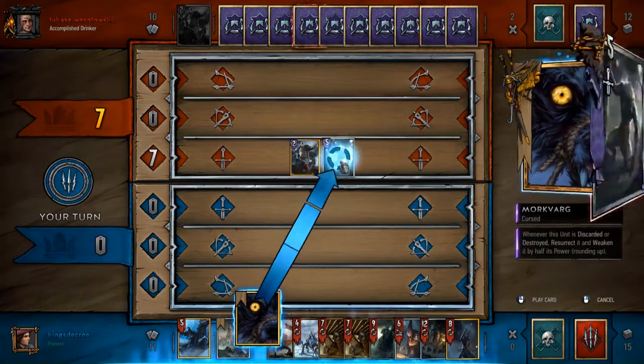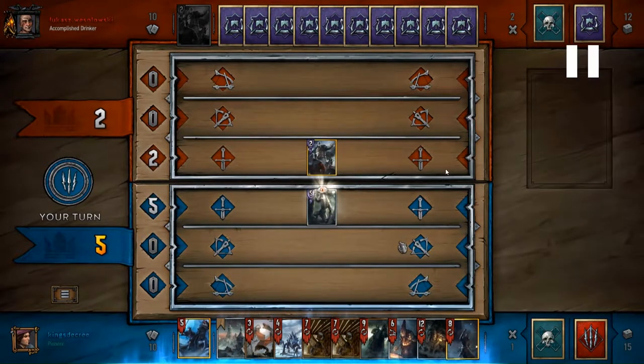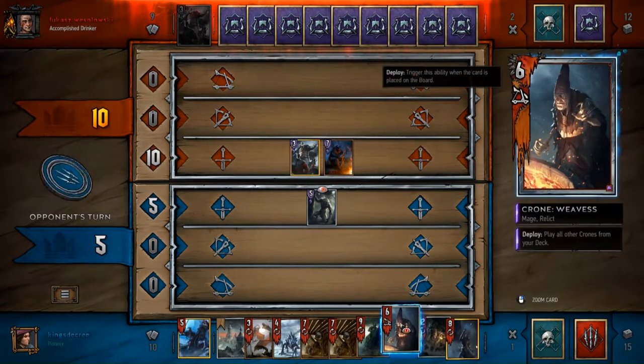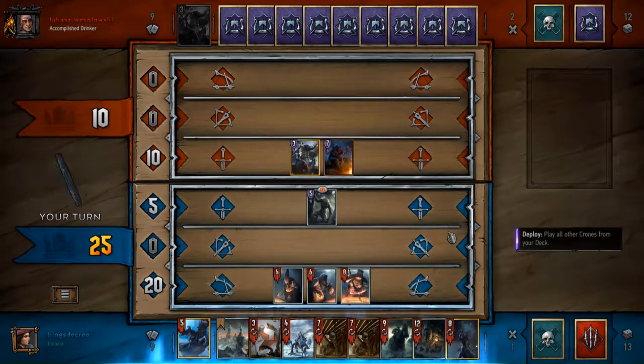The saga of Frost Aerodin continues and this time we're going to get Skelga. I open up with a card I didn't get to mention before - it's Muzzle. Muzzle allows me to steal a card from my opponent's side of the board and put it on my own, so long as it's under eight strength or less. At worst, you might only see a four strength card with no other effect, which is only an eight strength swing for a gold card - not very good.